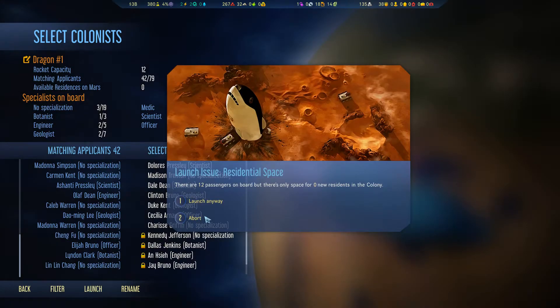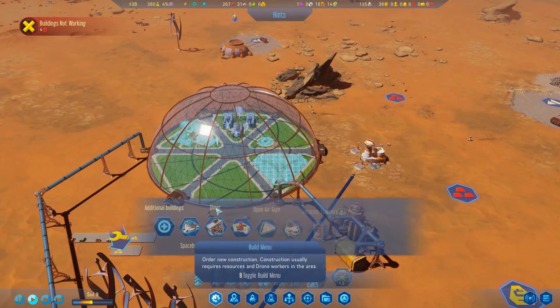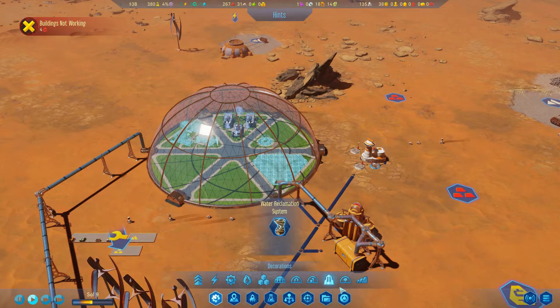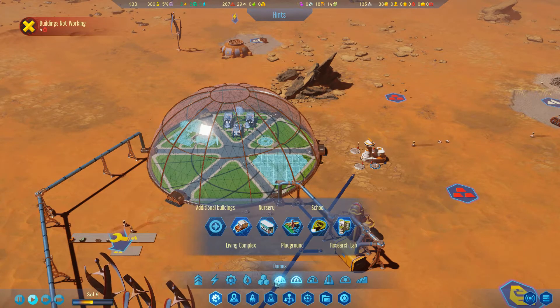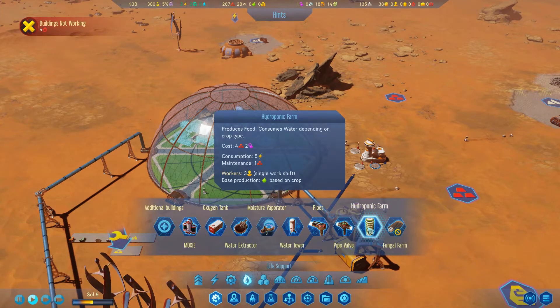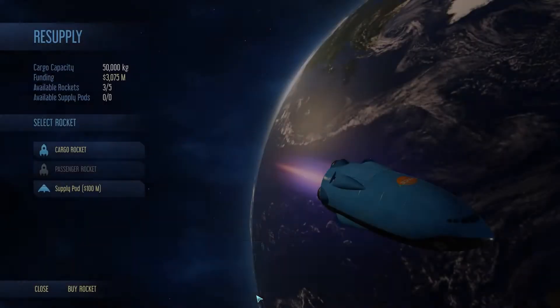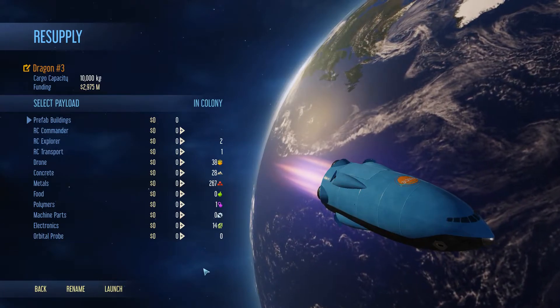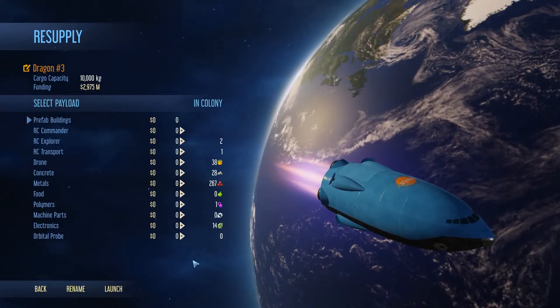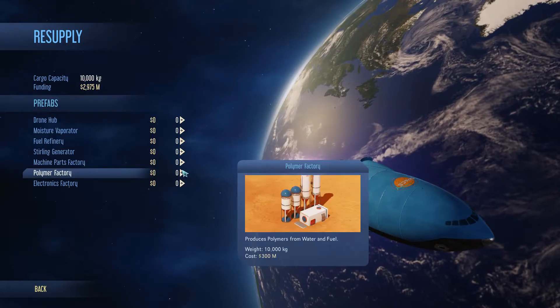Okay, launch issue - there are 12 passengers on board but residential space is zero because the living complex is still under construction. Don't worry about it. I also realized I need to build a hydroponic farm - I've actually looked into hydroponics in real life recently. But wait - the hydroponic farm needs polymers, and we're running low.